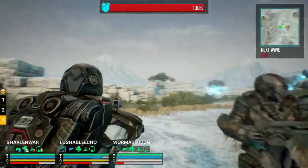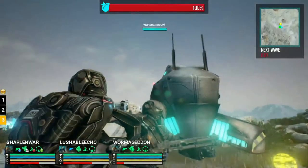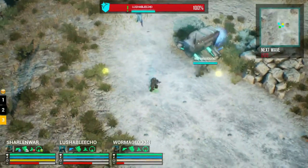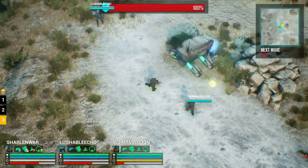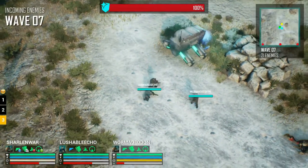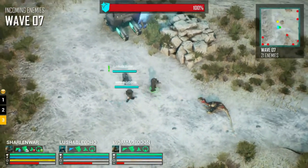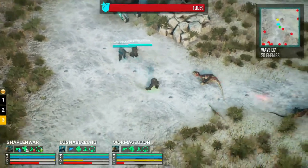Are you in first person mode? Hey, worm. How's it going? High five. Come on, worm. How's it going? What the hell is that? Oh shit, it's a dinosaur worm. Dinosaur's coming. What the hell is that?